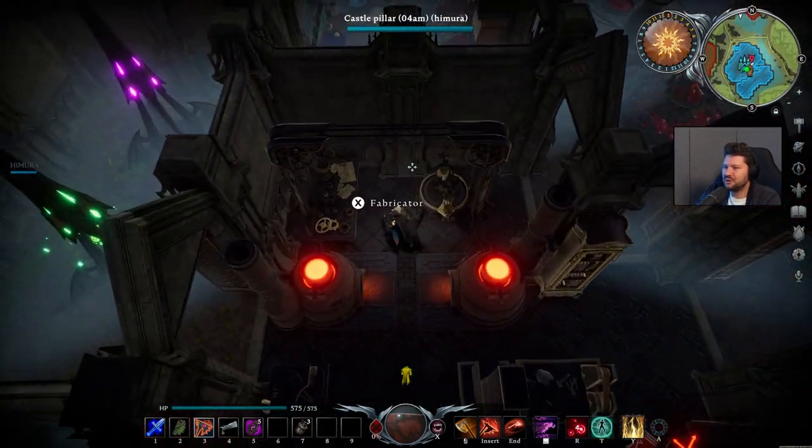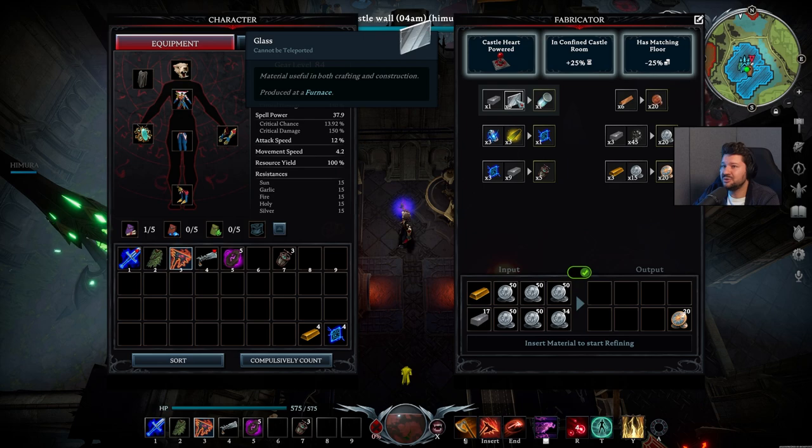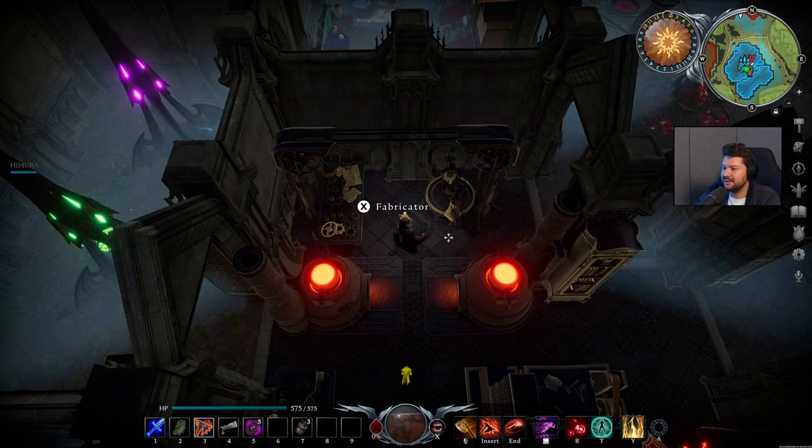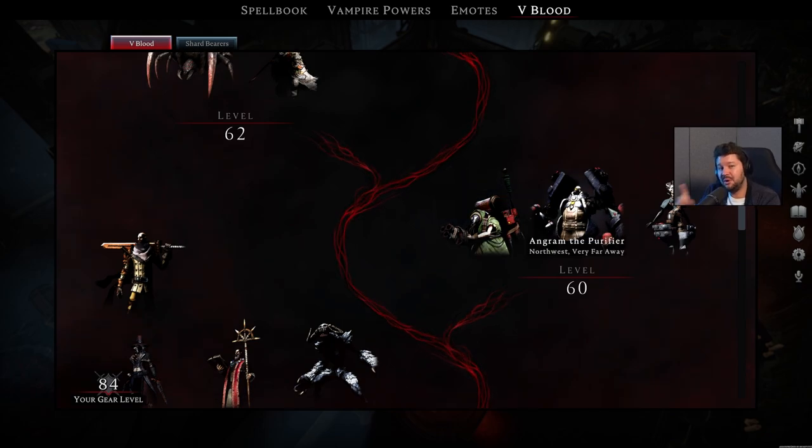The Fabricator also needs a Forge Flooring. In the Fabricator you can craft Empty Canisters from Glass and Iron Ingots. You can use Charged Batteries and Radium Alloy for Power Cores. And last but not least, you can also make EMPs, which are bloodbound, made with Power Cores and Ingots. So on level 60, Ziva the Engineer and Engram the Purifier are the most important two V-Blood bosses to tackle first.